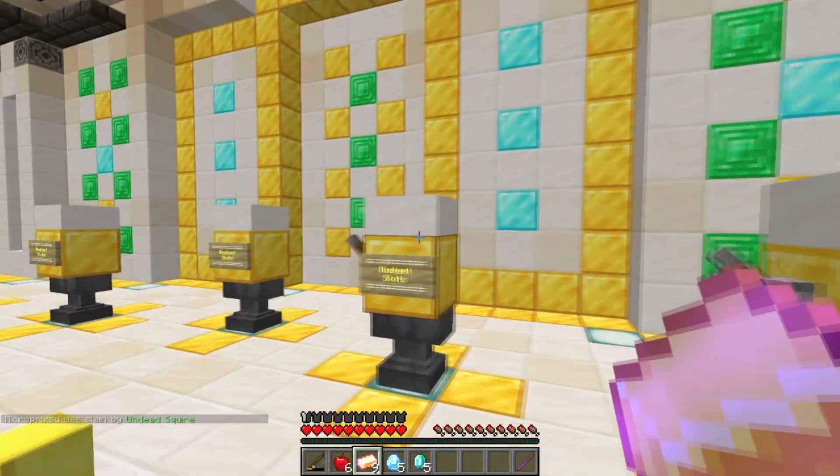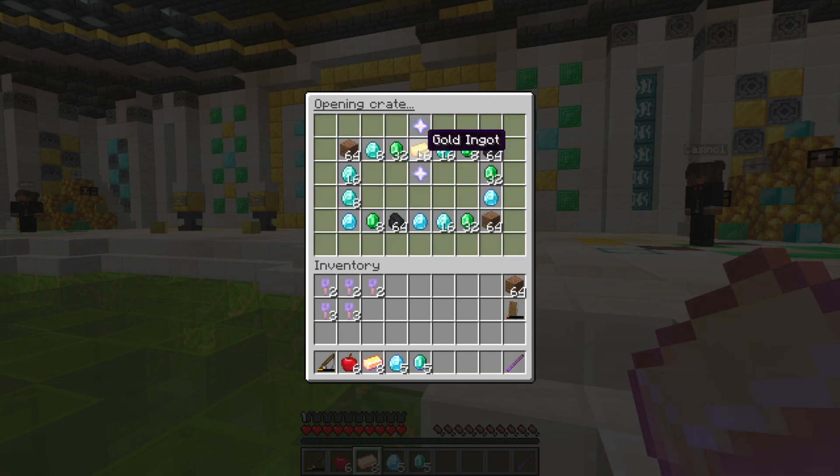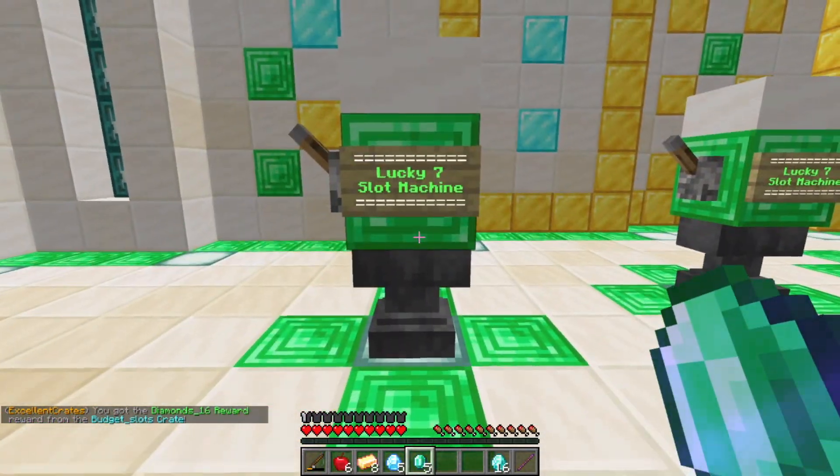Let's start with the budget slots. This is how the slots work on here — it's really interesting. Hopefully we can get some emeralds. We got coal, emeralds, diamonds — that's amazing! We got diamonds, really cool.